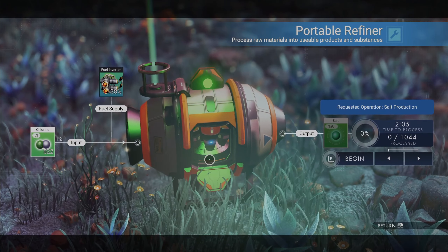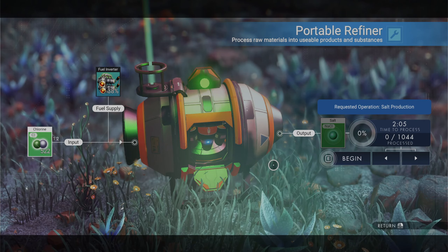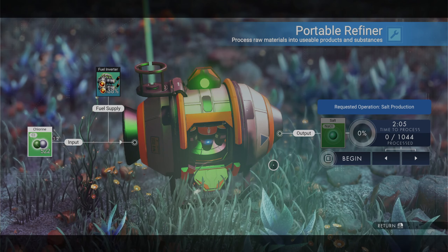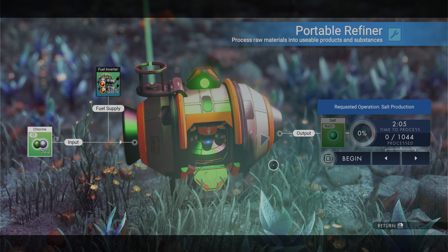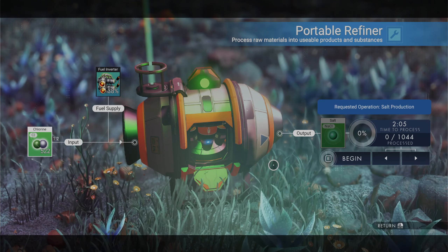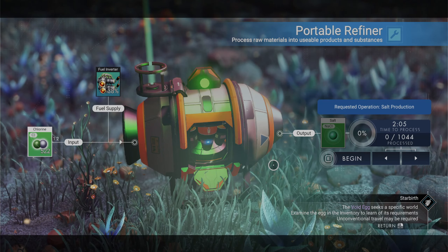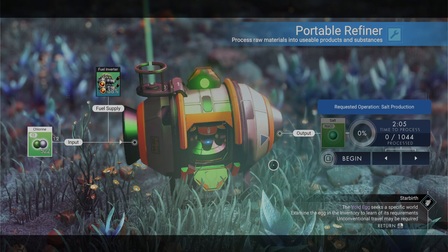Now this is for early game guys. I'm talking maybe you just got your portable refiner, you just got your ship all done and you just started cruising around the verse and you need to make some early cash - that's all this is for. This is not getting into stuff like scanning and collecting nanites to get your scanner module so that when you scan you're getting a hundred K for something. Yes, that is possible - you can get S-class scanner modules - and I think I'm going to do a separate video on just the scanner modules themselves.